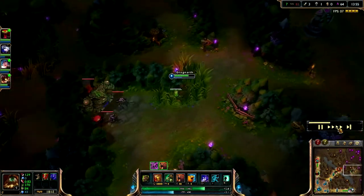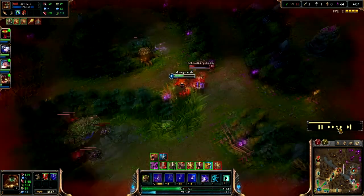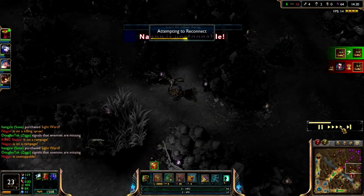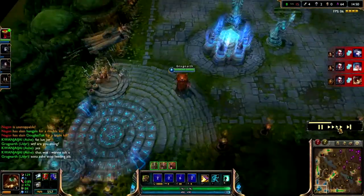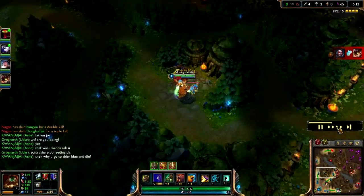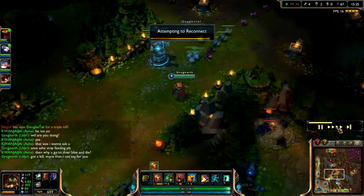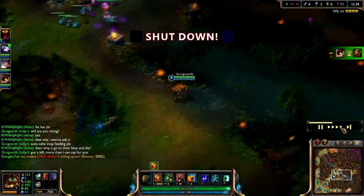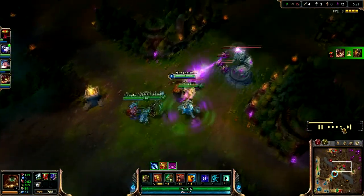I get a little overzealous in the enemy jungle. I do 1v1 the enemy Udyr again, but it becomes a 2v1, then a 3v1. My team was stupid enough to follow me even though there were three enemies around, and they all got killed. My Ashe and Sona are feeding at the bottom - well, not anymore, because their tower's gone.